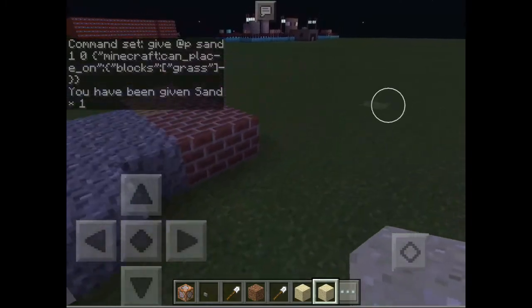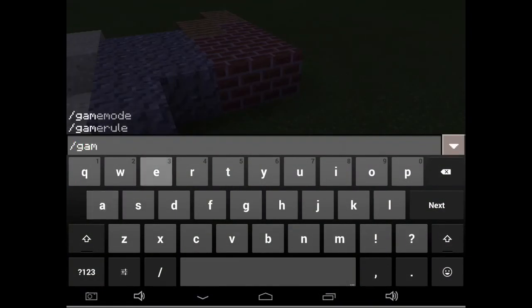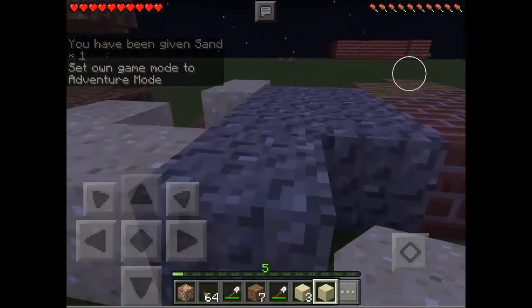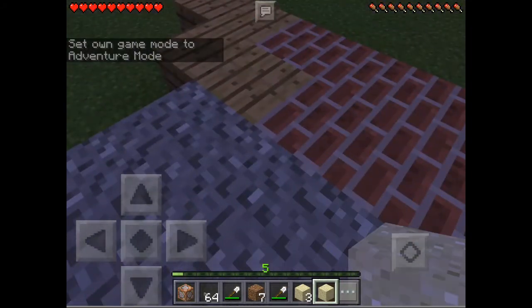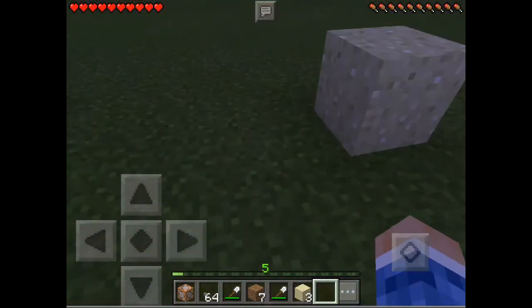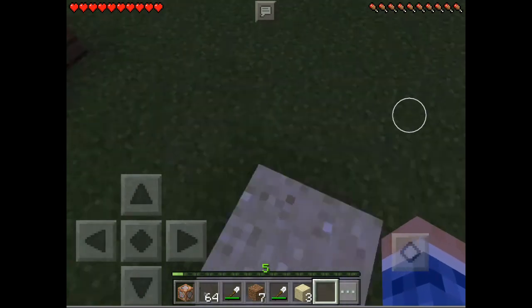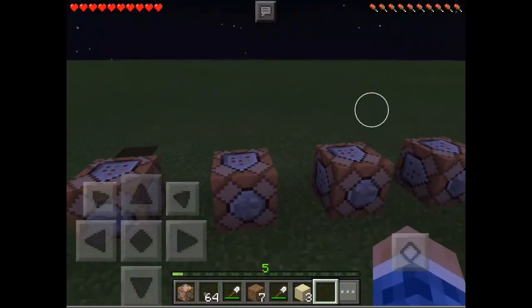There we go, we gave ourselves sand. Let's go back to adventure mode and see how it works. As you can see I can place the sand on adjacent blocks. If I place the sand on grass — which is the only block specified — there you go, I can place it on that grass block.